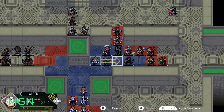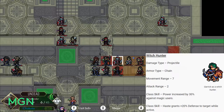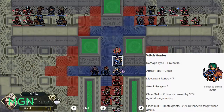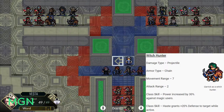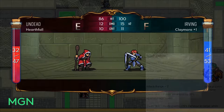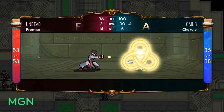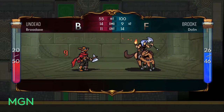Your last level 10 option is Witch Hunter. Damage remains Projectile, armor type is Chain, and you gain an additional point of movement range taking you up to seven tiles. Attack range remains exclusively two. The first class skill increases your power by 30% against enemies that use magic. The second class skill means that when you grant a unit haste, they also receive 20% defense while the haste is active — move next to a unit, provide extra resistance and movement speed, then take on the boss. It's worth noting Witch Hunter is a mounted unit, contributing to the mounted unit achievement.